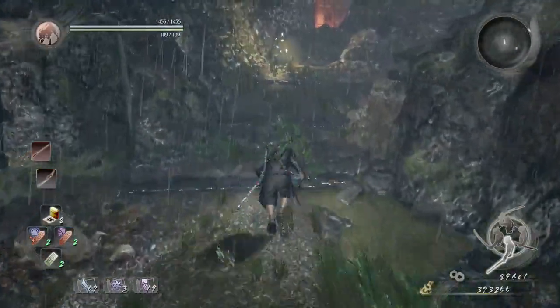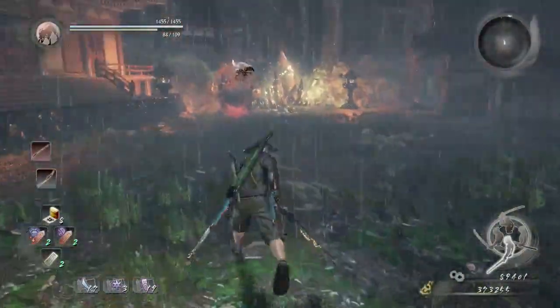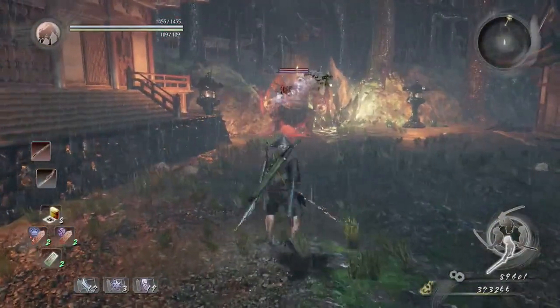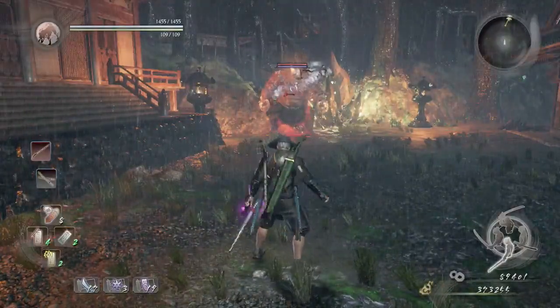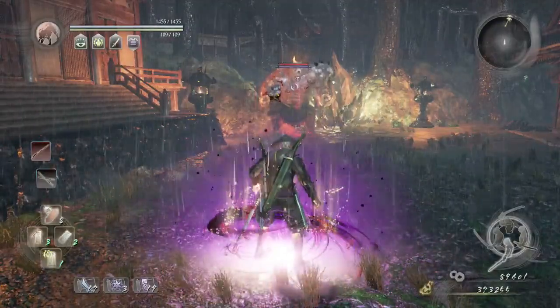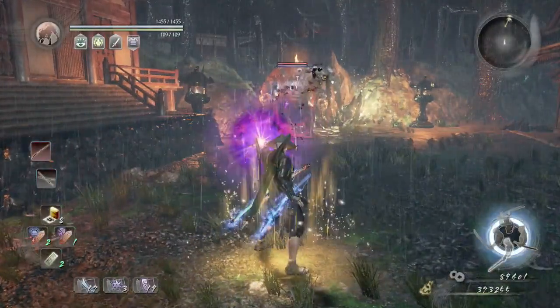We're going to start going up here. What is blocking our path is the Giant One-Eye Yokai and a Crystal Wall. We're actually going to start by fighting this Giant Yokai. Kekai, Carnage, cover your dual sword with water, then cast the Giant Yokai with Sloth and Weakness.